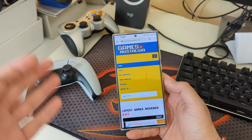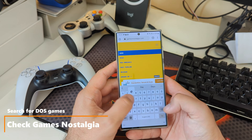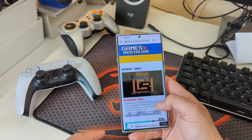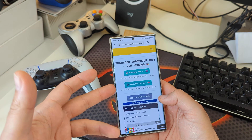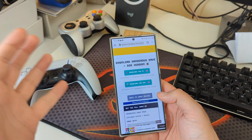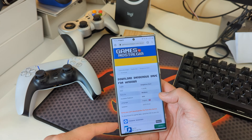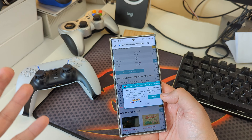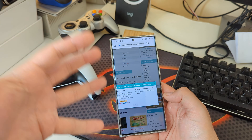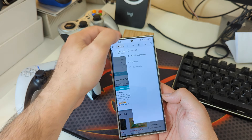Now you're going to need the game ROMs. I go to GamesNostalgia to download them. Once you're there, search for a game — for example, type 'Dave' for Dangerous Dave, one of the best games ever made. Click on the game, scroll down, and there's a download link. You have options to download for PC or Mac, and some games will have mega, EXE, or ZIP versions. Click 'Download for PC.' You can also use desktop site mode on your phone to download directly.